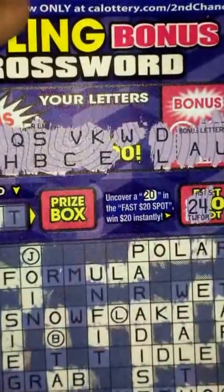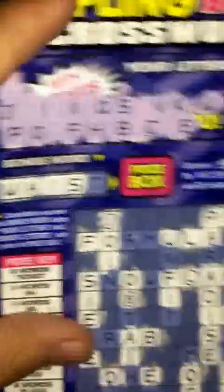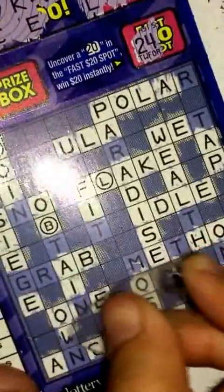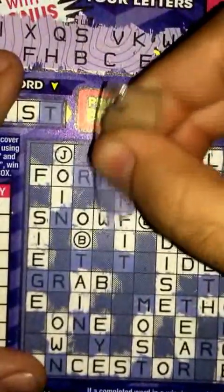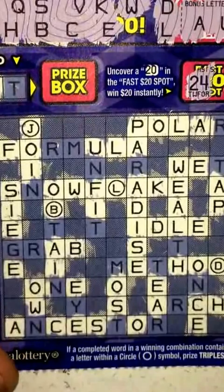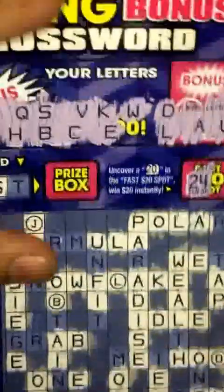All right, W — we got W here. Scratching off for the bonus word. All I need is the T now. With W, see if I get another word. W right there, over here, right there — a few W's. Okay, that's it for W.